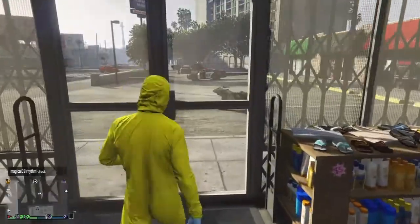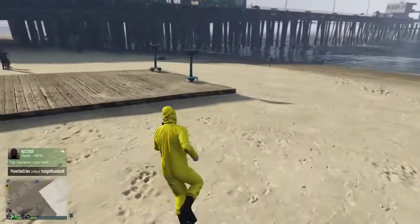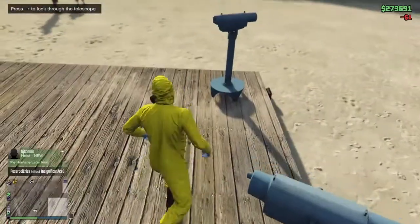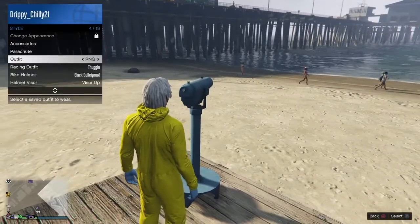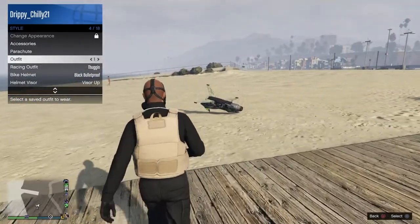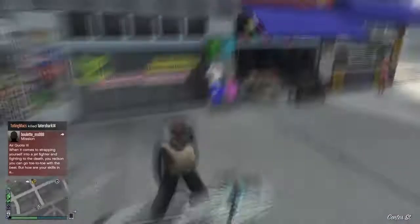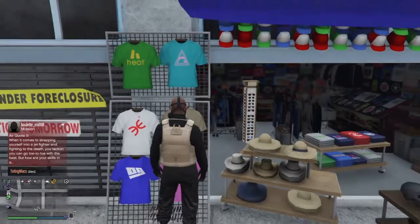Once you've done that, you don't have to save this outfit — just head over to any telescope and do the telescope glitch. Run by the telescope; if you don't know how to do this, just run by it and press right on the d-pad as soon as you can, and your character should get glitched out like this and just be standing there. Then open up your interaction menu and put on the outfit you just saved with the peach carrier plate. Once you do that, the gas mask should glitch on like this, and head over to the mask store — or if you're in your house, your wardrobe — and save this over slot 20 again.